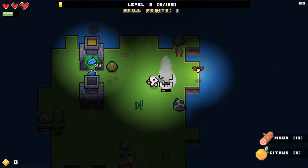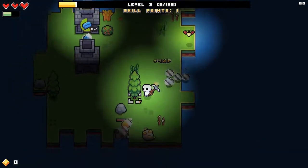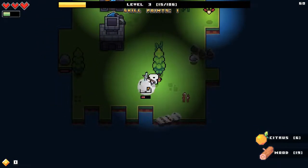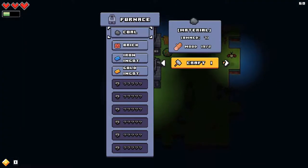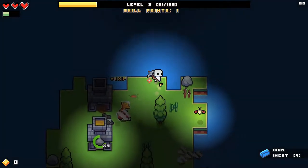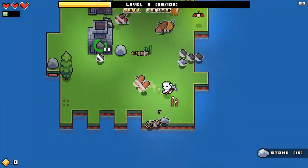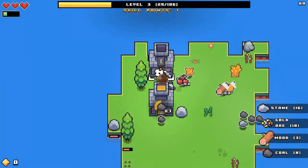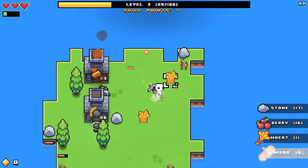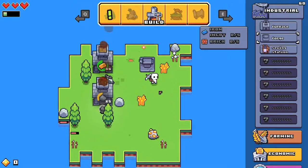I want to get one thing done for the end of this first episode — we're not going to make it too long. I want to get one of the islands, maybe even two. Let's make some gold — nine gold, all right. Now let's build the forge. We got a forge!